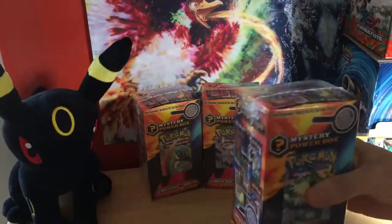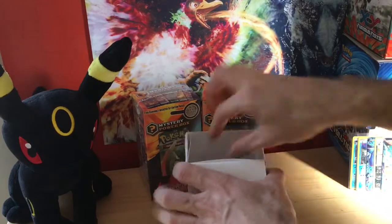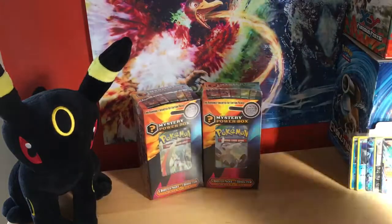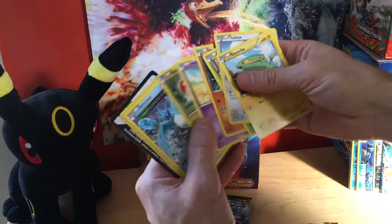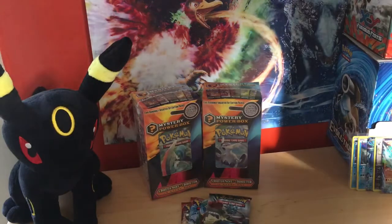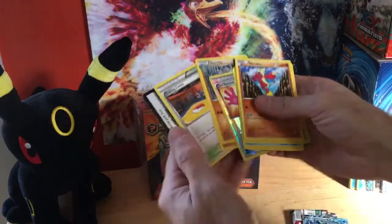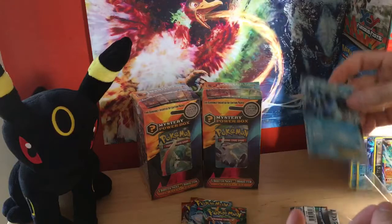Let's get it — fourth mystery power box. No vintage packs, of course — two Primal, two Furious Fists, and a gold Deoxys coin. Start with the Roaring this time — regular rare Articuno. Let's get it, YouTube! Oh, I was right — Seismitoad EX! Nice. Get a sleeve for that bad boy. First pull from this mystery power box.